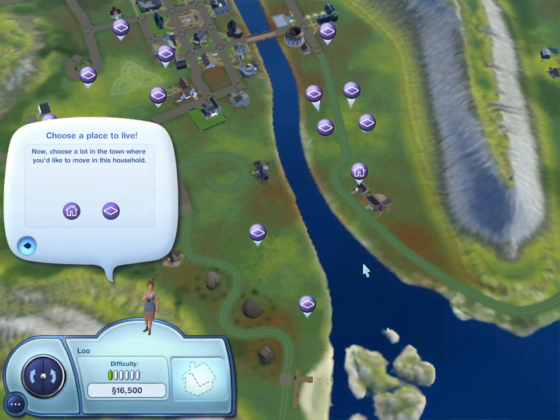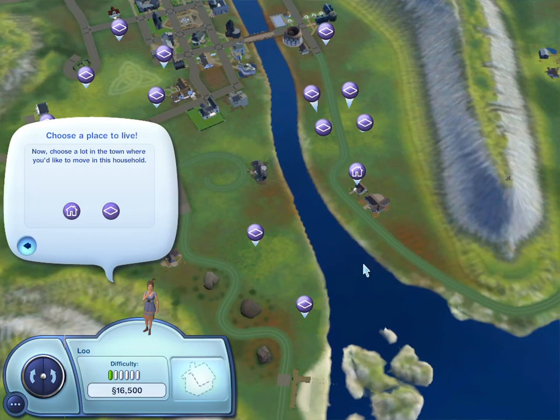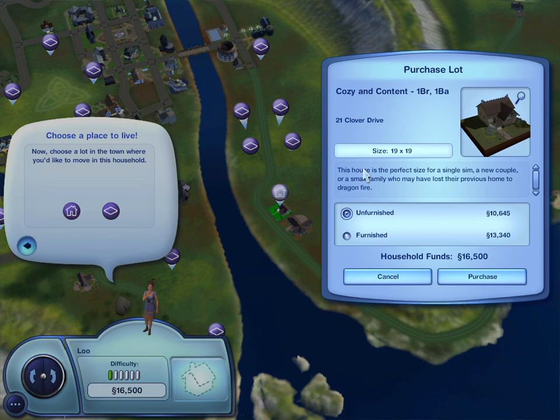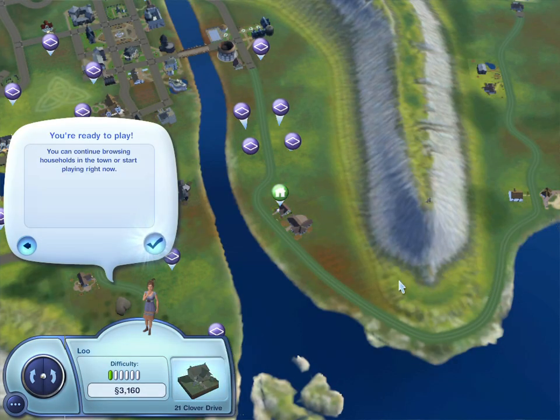Let's see what else we have. Okay, this is even better. So this is a one bedroom, one bathroom — good and affordable sim — and it is $13,340. So I think we are going to go with this one because it saves us the most money. And we are going to have to find a job. So this is going to be our way to go. Let us choose our house.